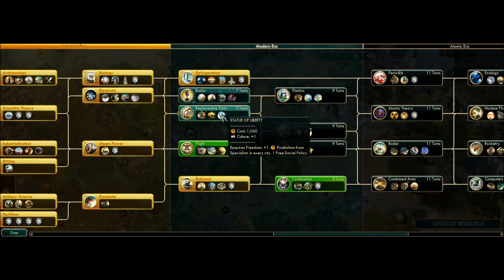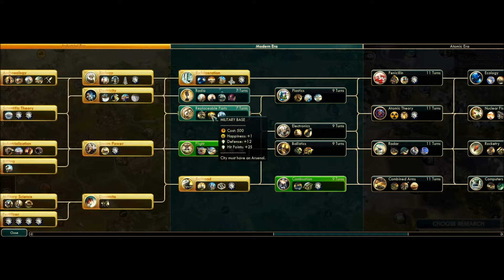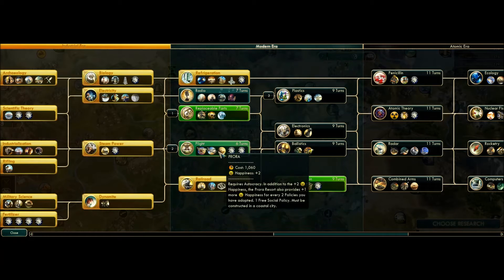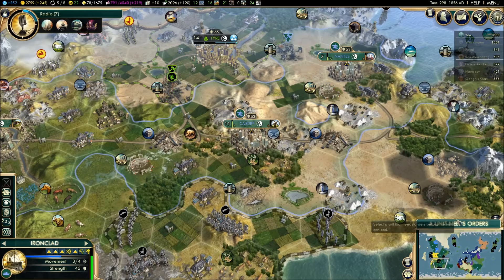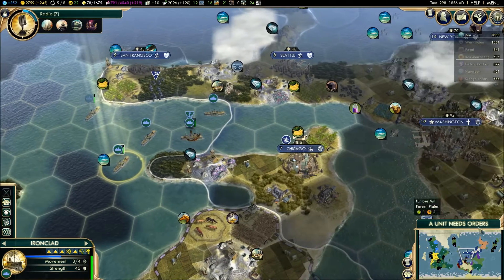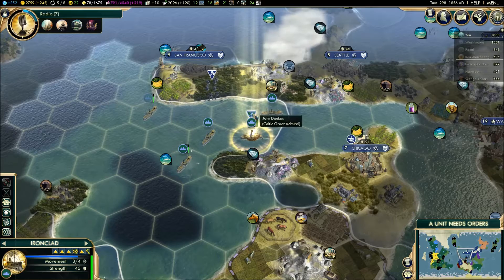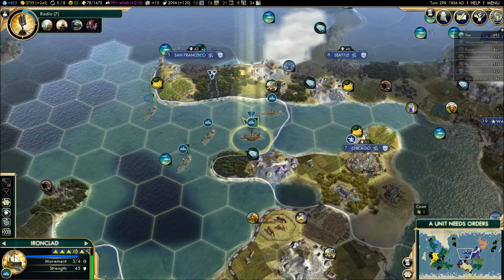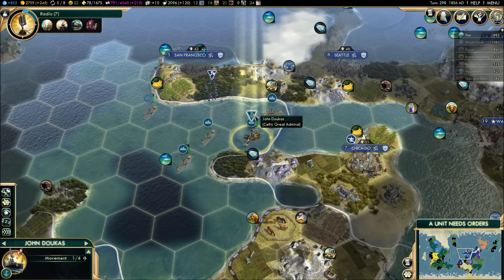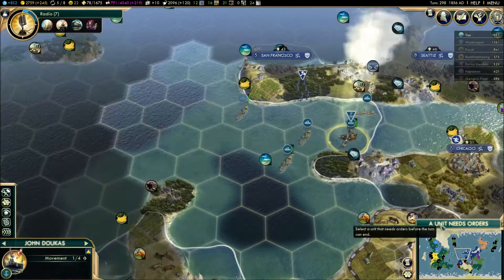I don't care for the Statue of Liberty - actually we don't have freedom so we can't get it. Military base actually gives us happiness because of our honor thing. And great war infantry - yeah, I'm going to do that next. Then flight. Then plastics. Because I want this wonder - this Prora Resort is for us. If you go autocracy you definitely want this. We're not going to have any happiness problems ever again. We do have the Admiral - so if we take a lot of damage we can use him to heal our naval units, because right now he's giving us extra damage and all.